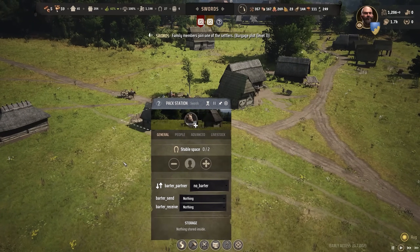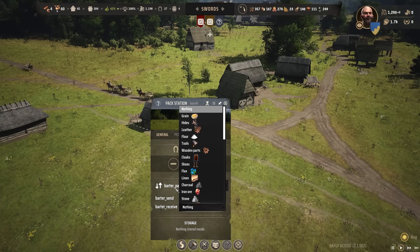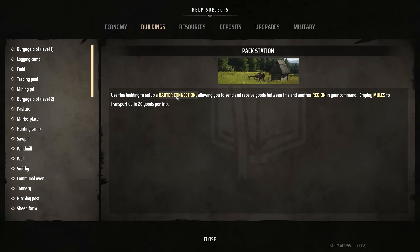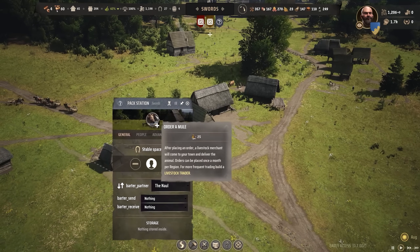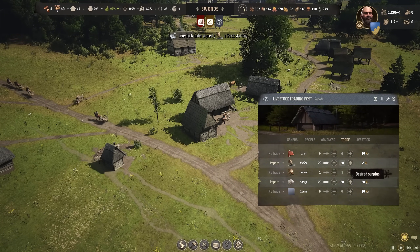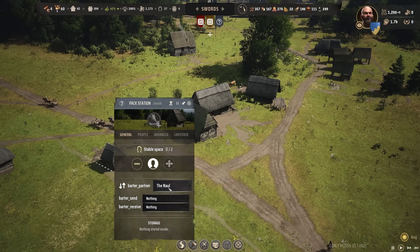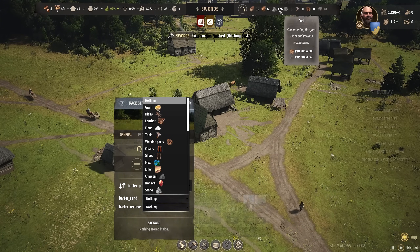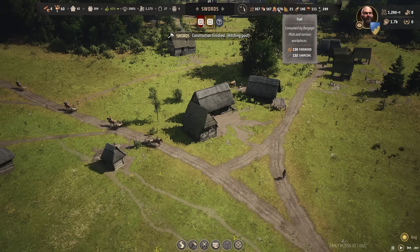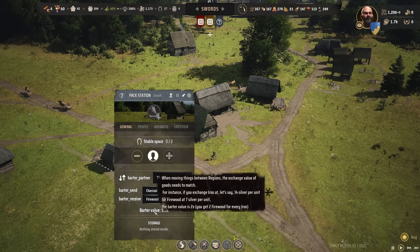What we'd like to do is work on pack stations. We'll put a family on this. There's no barter at the moment, so what could we send the Knoll and what could we get out of it? You have to send something and get something back. This building sets up a barter connection, employing mules to transport up to 20 goods per trip. Clicking barter connection doesn't do anything, and I notice all my stalls are empty. So we'll click this to hopefully get a mule brought in. In the livestock trader I do have 20 mules listed. So barter send - we could send them charcoal and receive firewood.